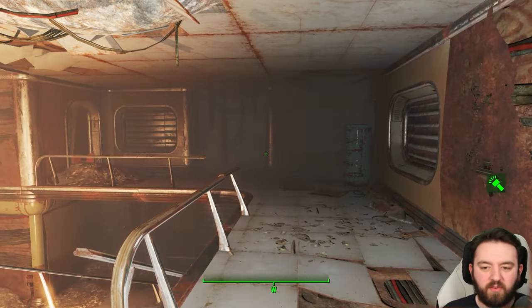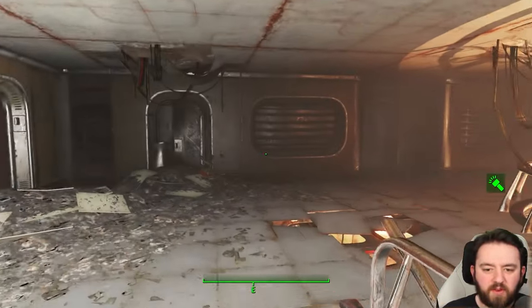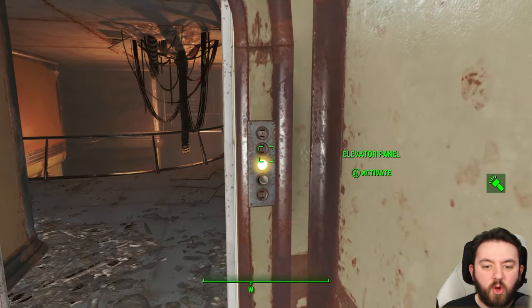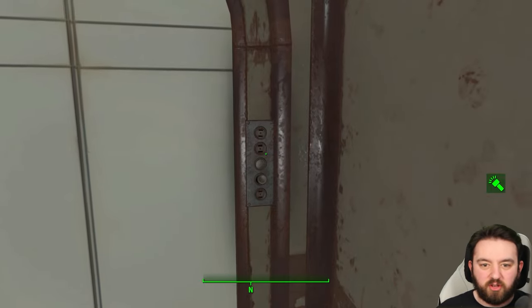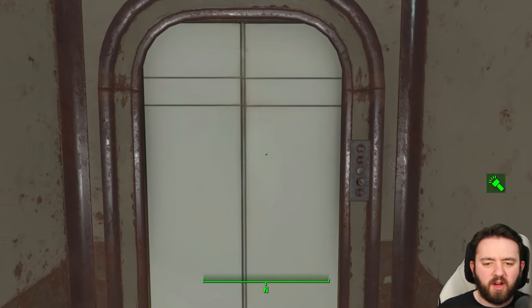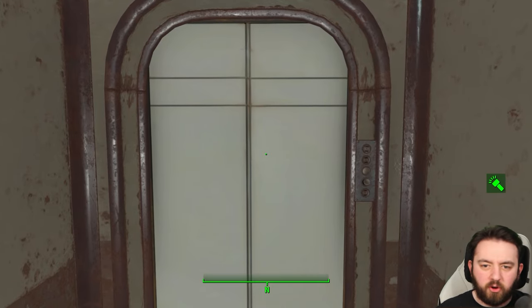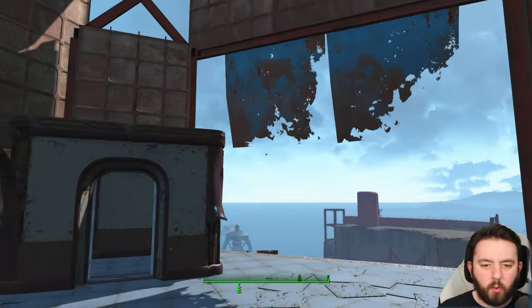There is nothing of value up here at all. I don't even think there's anything in the filing cabinets. Everything's picked clean. So obviously this would have been more of the corporate offices, whilst the Weatherby Trust that the USS Constitution is currently sitting on is more of just a regional bank - this would have been more corporate. A lot of this building sustained heavy damage, which makes me think, was it partially under construction? Because a lot of the top part is missing. There ain't a lot going on here.